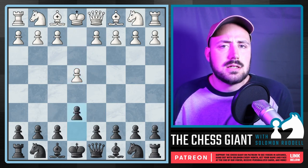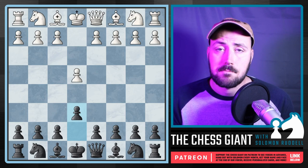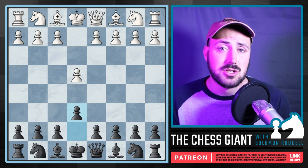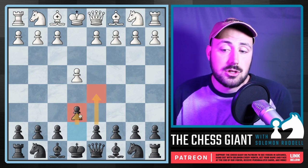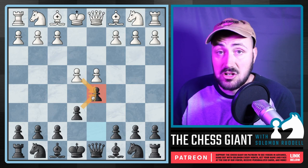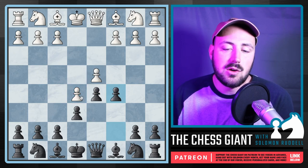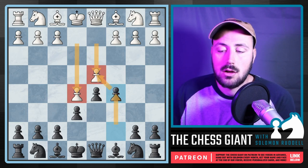Going back to E4 — another option is E6, the French Defense. I actually think this is a great opening from the beginner level to the Grandmaster level. As I filmed this, Ding Liren just played it in the World Championships. The idea is we're not playing D5 right away, but supporting that push. We can play D5, and there are a ton of things White can do: the Tarrasch with Nd2, Nc3, the exchange variation. If they push with E5 in the advanced variation, we play C5 and make that central pawn D4 a target right away.